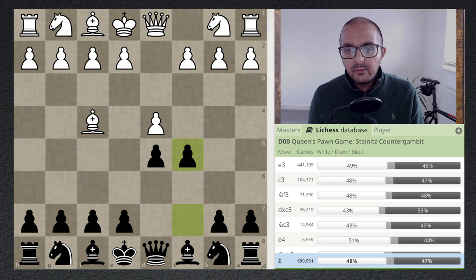In a previous video we looked at dxc5, which is kind of dubious but playable — it's the fourth most popular option in the Lichess database. In this video we're going to look at e3 and c3 specifically. You can watch these videos as standalone, but the full playlist is in the description below.